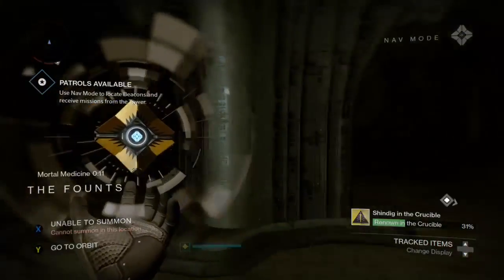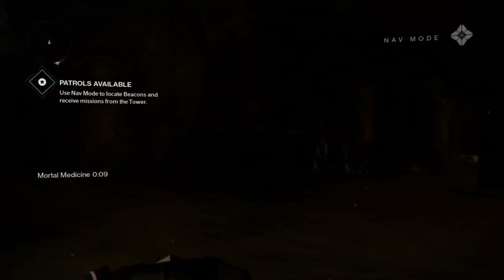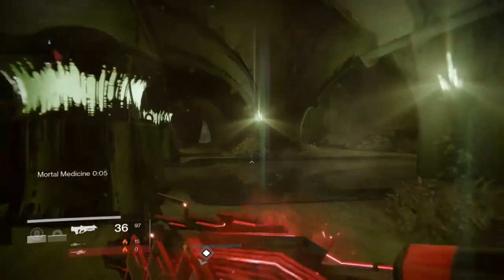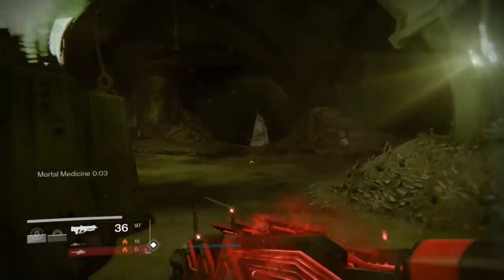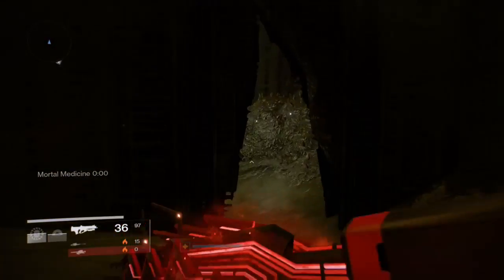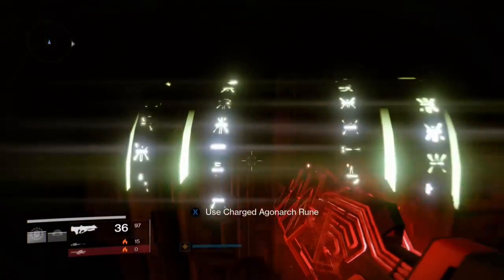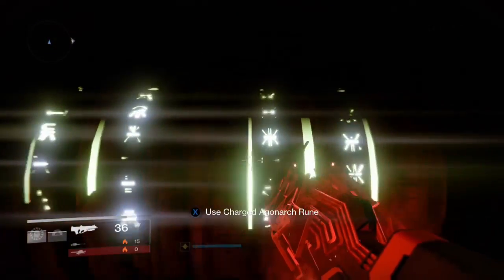You don't want to go there — you want to go straight forward here, and there's a big crack in the wall. You're going to want to ignore turning right there, but you're going to want to walk in here and insert your charged Agonarch Rune.